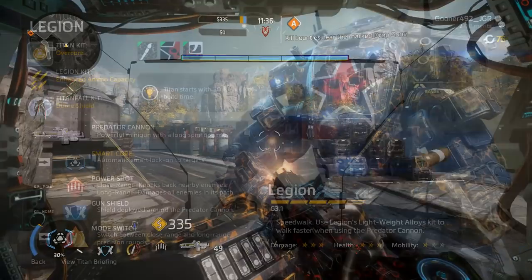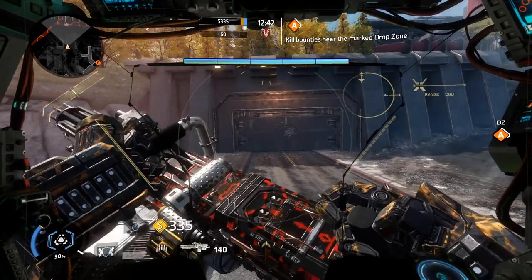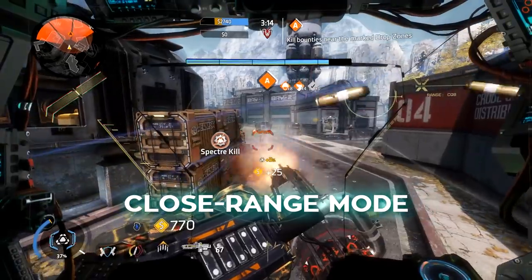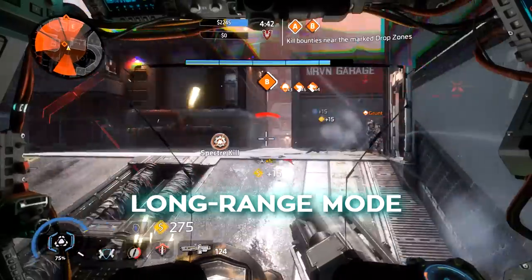His tactical ability is Mode Switch. Activating this ability will toggle your Predator Cannon between its close and long range firing modes. The close range mode has a wide bullet spread, and the long range mode is more accurate and increases your magnification, but consumes additional ammunition per bullet.